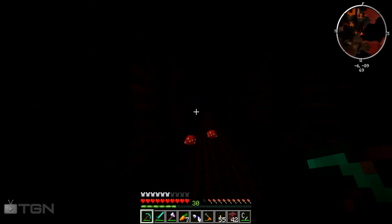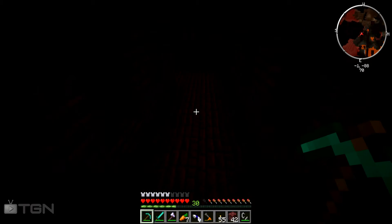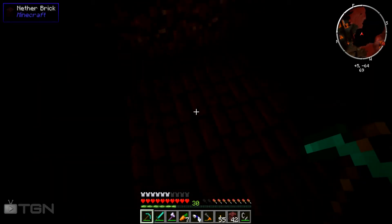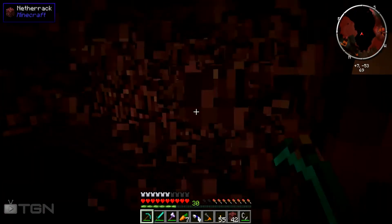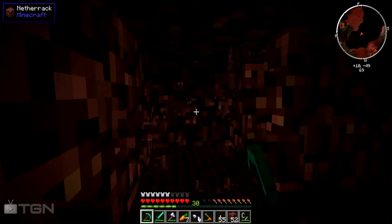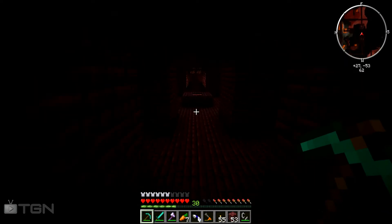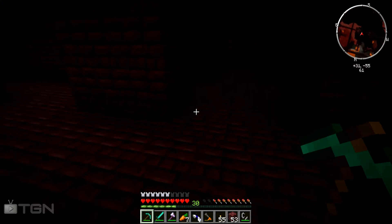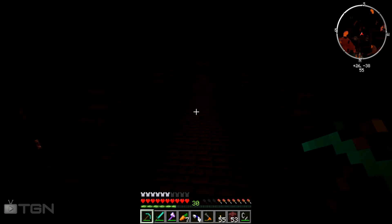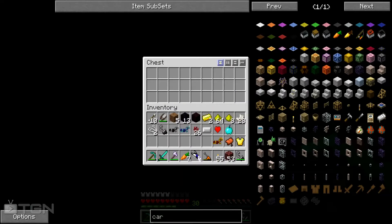Let me explore all the dead ends first — that dead end checks out. I just want to make sure I'm not missing any chests because I love free stuff. Let me check over here — there's another layer down. There's a chest over here! Nice — a saddle, that's pretty nice.